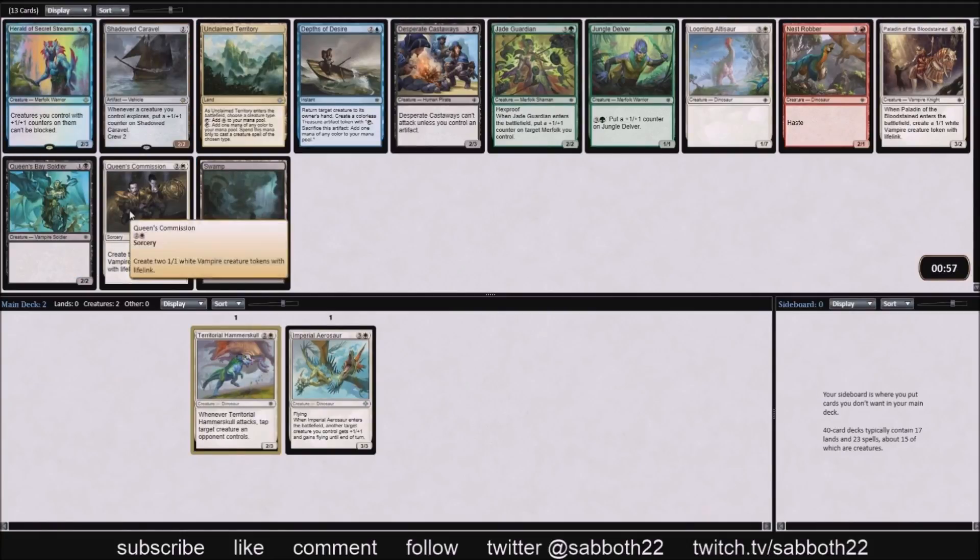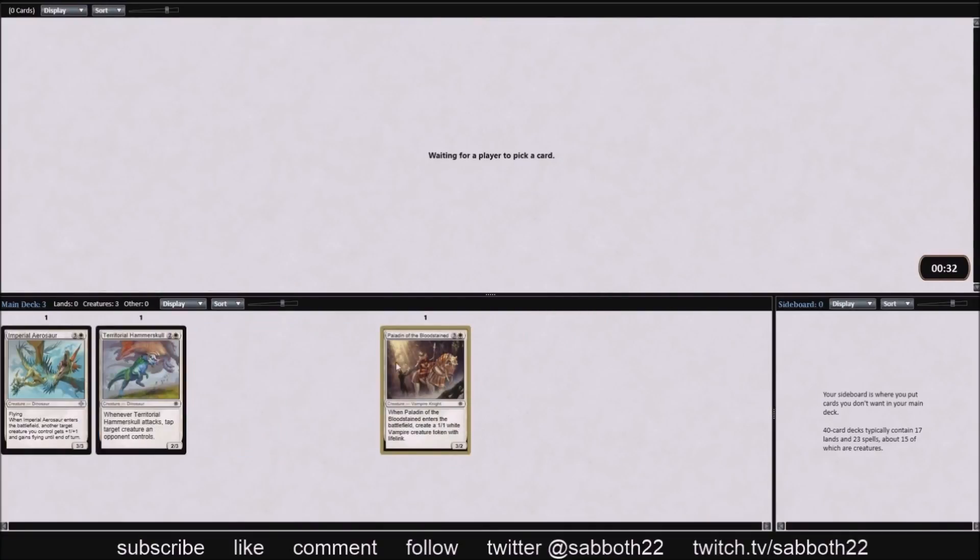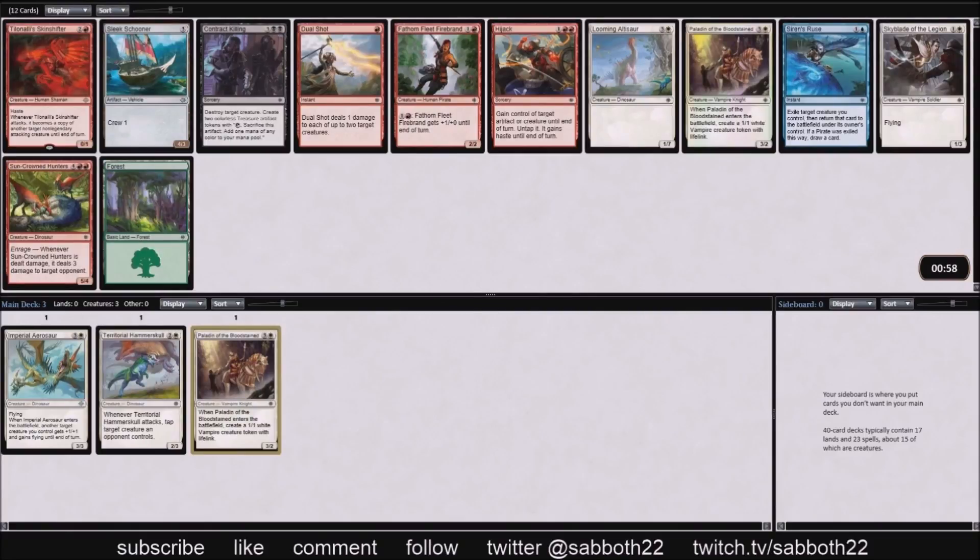There are a couple more rares we're not really interested in: Herald of Secret Streams and the Explore lord vehicle Shadowed Caravelle. I've seen it do things, but we can stay on color here and take Paladin of the Bloodstained.